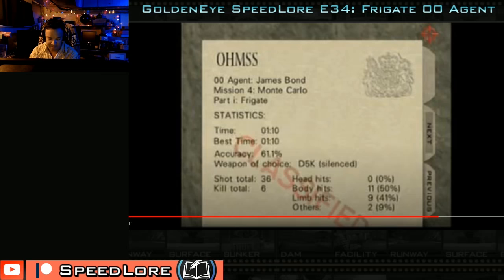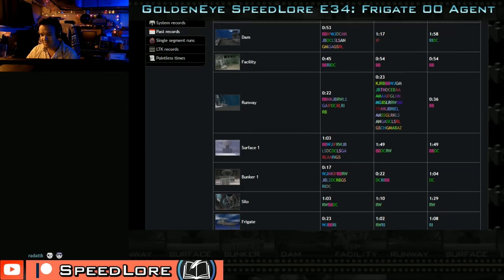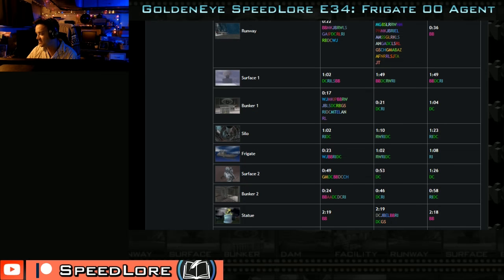I left for about two months, came back with the Silo 00 'Remember Me' video, and that was that saga in the elite community in 2007. Looking at the world rankings at the end of 2007, I have no untieds on Frigate. Ace still has the 1:08 on Frigate. Even looking at May 2009, Ace still has the 1:08 untied — Ace was pretty damn good, and it shows how strong that 1:08 was.